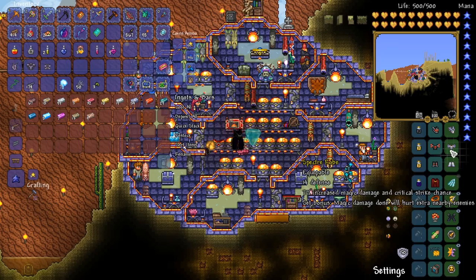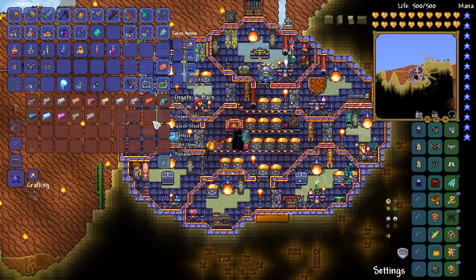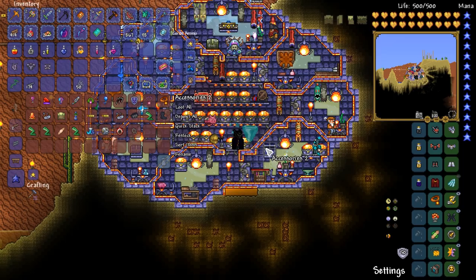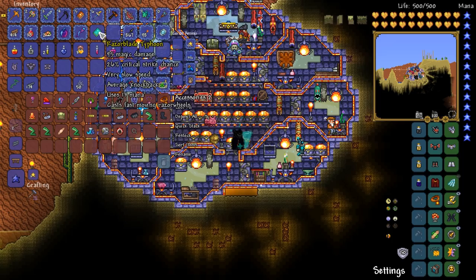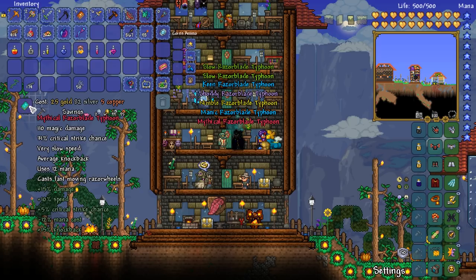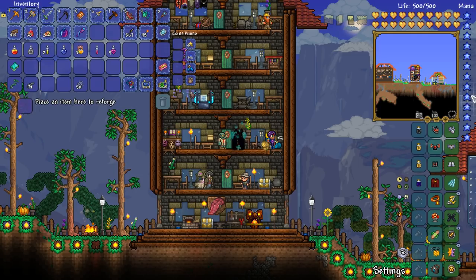Magic damage done will hurt extra enemies nearby - they basically spurt out little bolts that home in on enemies and just destroy people. It's actually kind of amazing. What I'm going to do now is grab as many mage-related accessories as we have and try to get a mage loadout going. By doing that we should be able to hopefully take down Duke Fishron in some slightly more interesting formats. Mythical Razorblade Typhoon - 110 magic damage, uses 12 mana. We've got 260 mana there and we're probably going to get a little bit more by putting on some mage accessories.